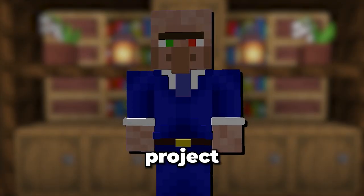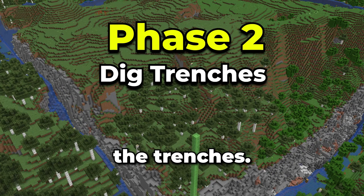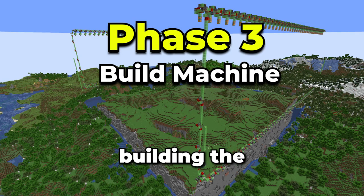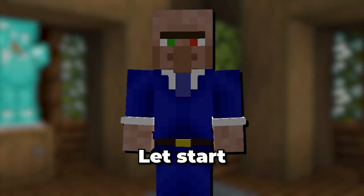For this world-destroying project, I'd like to break it up into four phases. The first phase will be preparing the area. The second will be digging the trenches. The third will be building the world eater. And the fourth will be removing all this terrain. Let's start preparing the area.